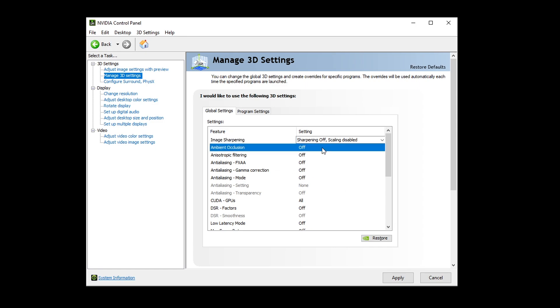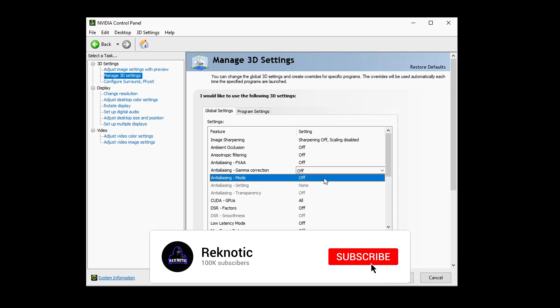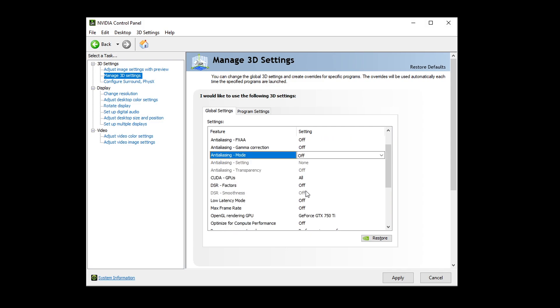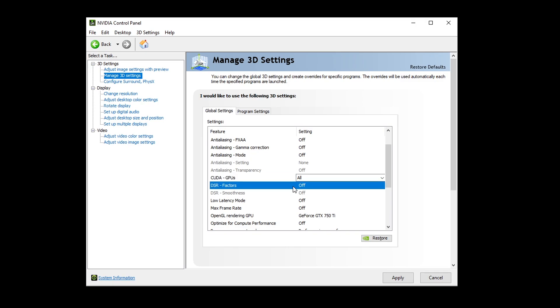For ambient occlusion, make sure that this is turned off. Anisotropic filtering — set it to off as well. Anti-aliasing FXAA — make sure this is turned off. Anti-aliasing gamma correction — turned off as well. For anti-aliasing mode make sure this is off. If you have the anti-aliasing setting and transparency settings, make sure those are set to none and off. For CUDA GPUs, drop it down and make sure your graphics card is selected, then hit OK. For DSR factors, set it to off.